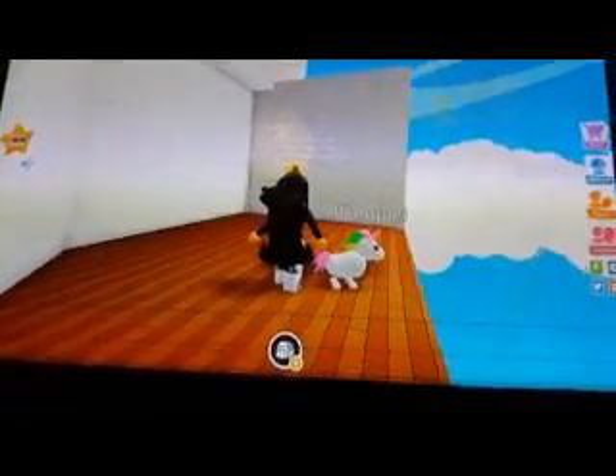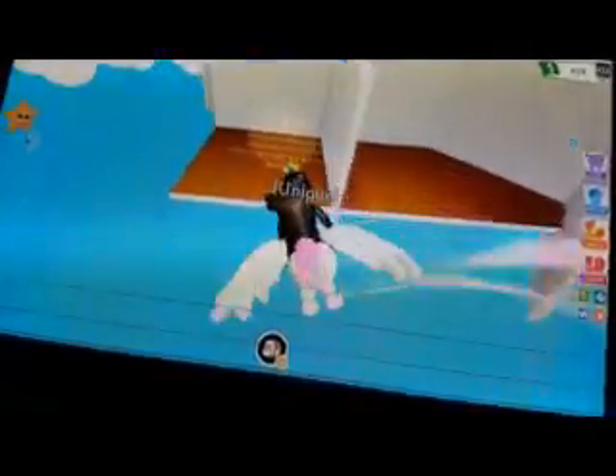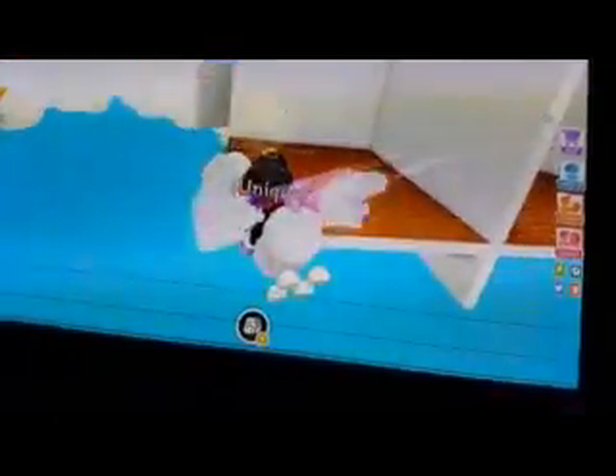If you have a fly pet you can just fly around here to get around easier. Just fly around here — there's a tiny little bit there, and a few others here. I'm gonna give you a little tour of the glitch place of the Dragon's Castle.